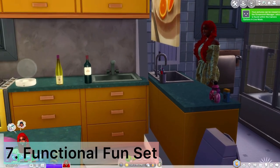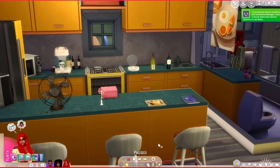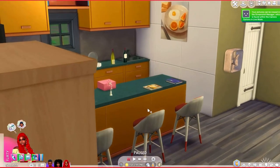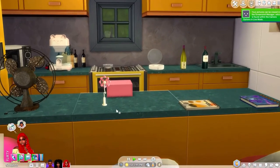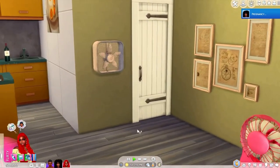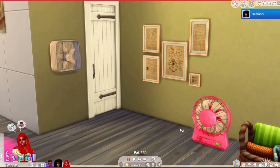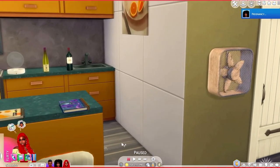Another one I want to show you guys is the functional fans. We have functional fans now. This mod has four different kinds of fans — a table one and a smaller one. You can turn them on and they will start blowing for you. Your sim could have fans on top of the table or in the room when it's hot. They could finally have functional fans.